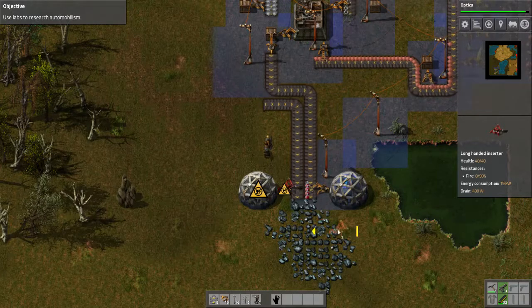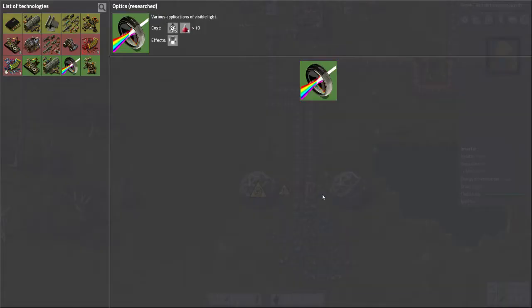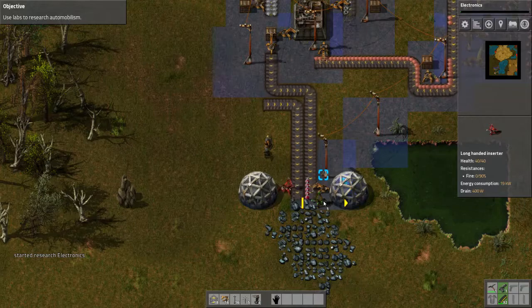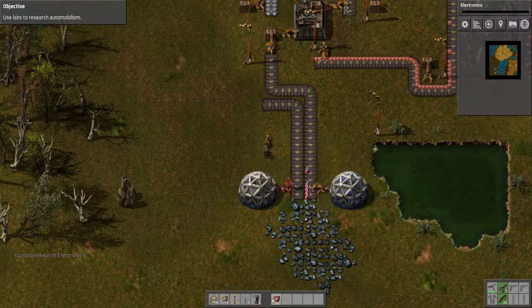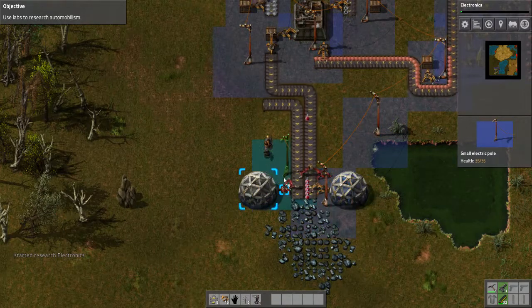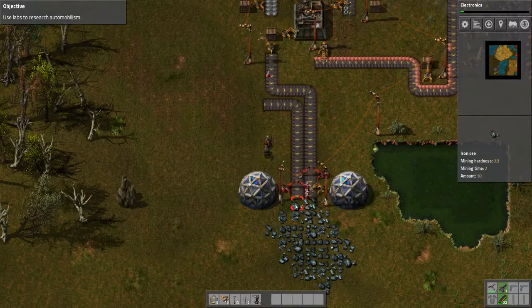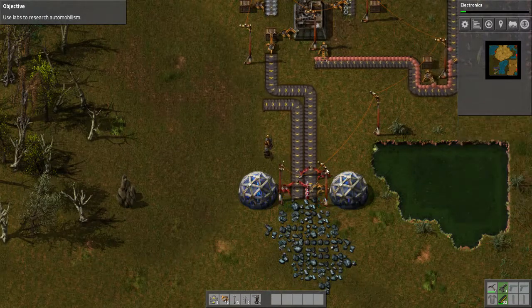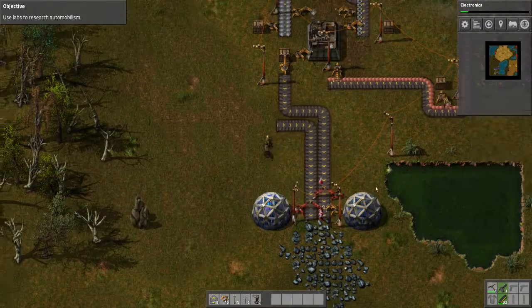That electric pole is right in my way - let's rip it up and put that there. Let's put the power down there. There we go, so it's all happy. You see the long-range inserters grabbing off of this belt for here. And when the green ones come down this belt, the long-range will grab for this one. And that's how you can do it - there are so many different configurations, so many ways you can do it. That's just my way.